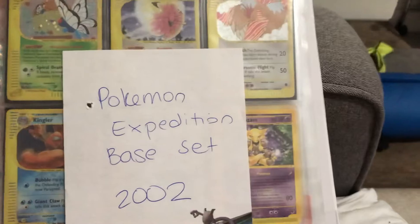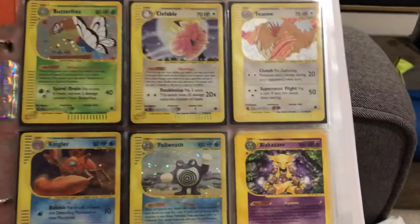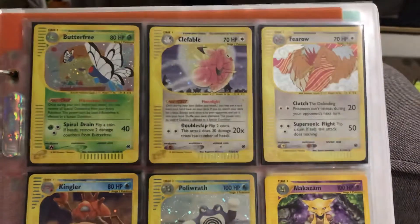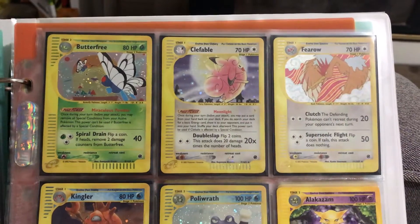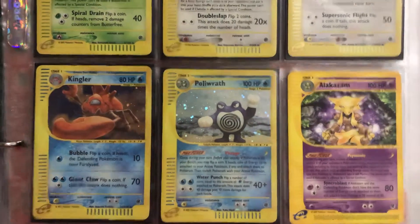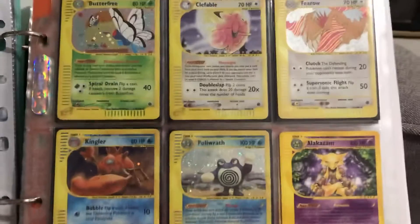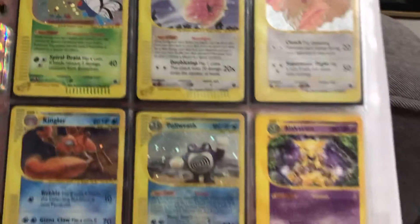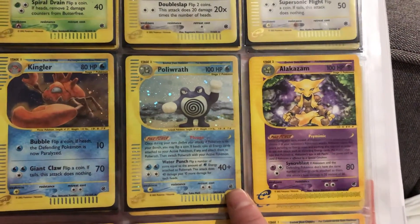Starting now with the 2002 Pokemon Expedition base set — the card design is very different. I didn't collect this collection myself; it was donated to me from a friend, and I was very pleased with the quality of the cards. I have five holos here: Butterfree, Clefable, Feraligatr, Kingler and Poliwrath. Even though the card design has changed, it's still in order of rarity, holos first. With the holos, the symbol at the bottom is yellow, and for regular rares it's blue.